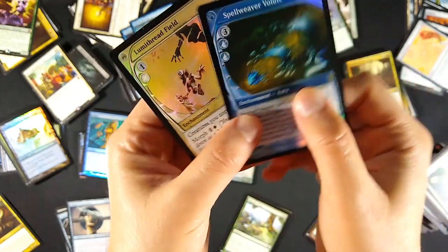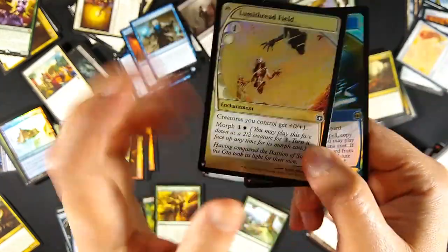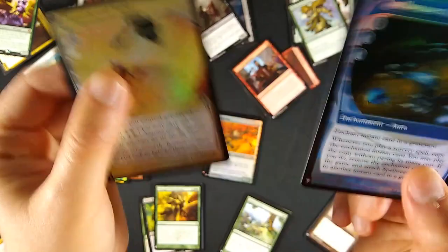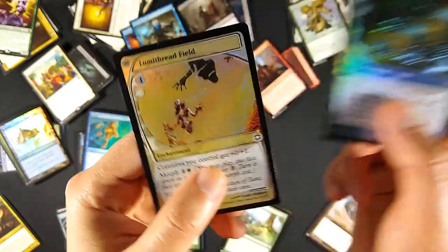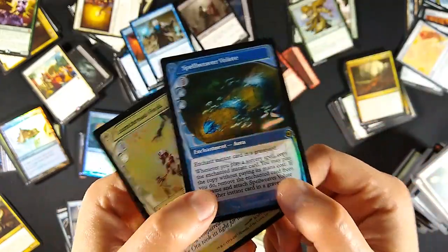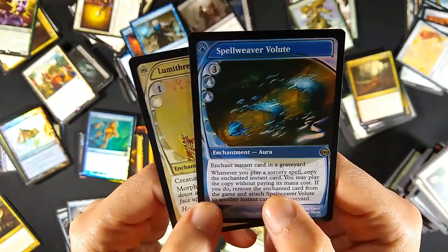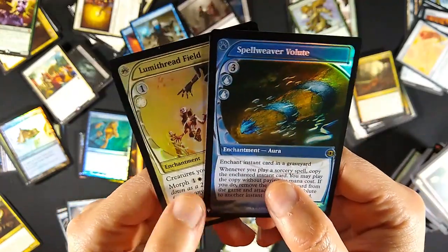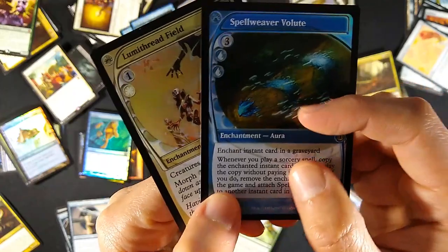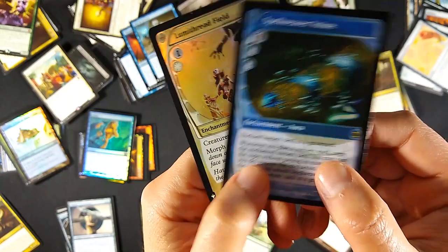Looking at the foils - first we've got the Future Sight frame, the future-shifted frame. I got two of them. Spellweaver Volute is the more valuable of the two. The problem with the Mystery Booster foil slot is that none of these prices are solidified yet - these values are unclear. Based on a previous printing, the last time this was printed it was about two dollars, but I can't find real prices for the current Mystery Booster printing.